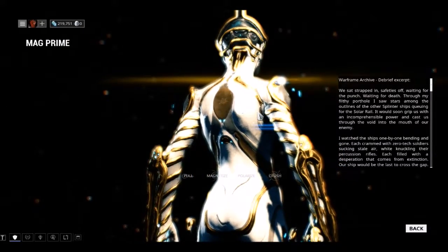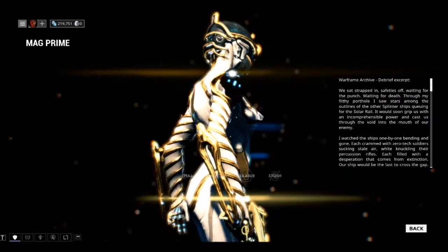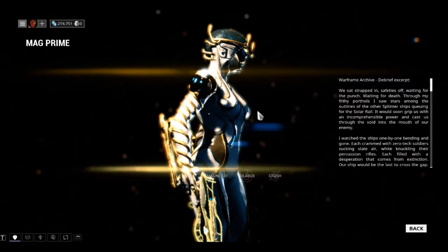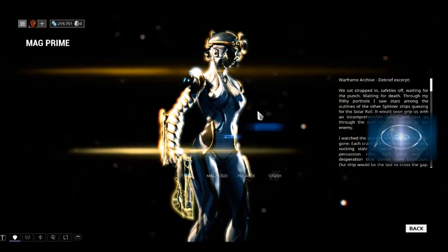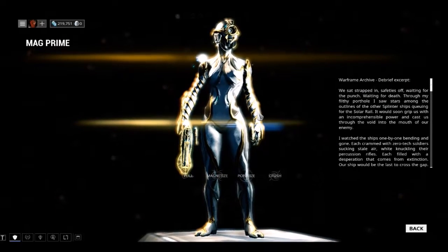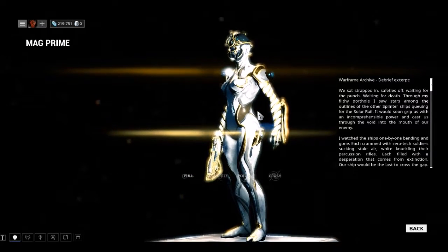Mag Prime blueprint drops from a T4 Survival rotation C — that means the 20-minute mark. Mag Prime's helmet drops from a Tower 2 Capture. Mag Prime chassis drops from a Tower 2 Exterminate.